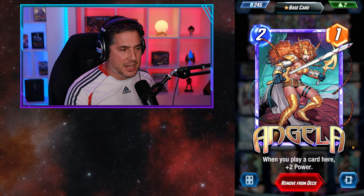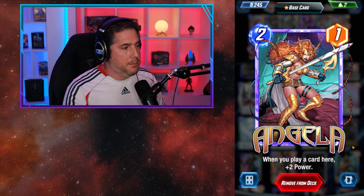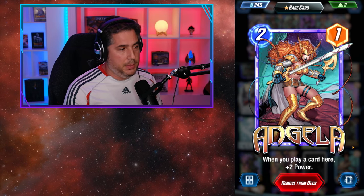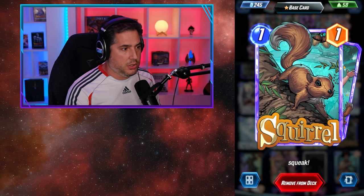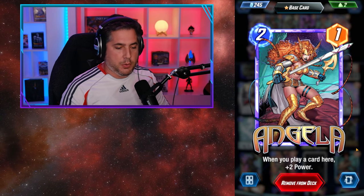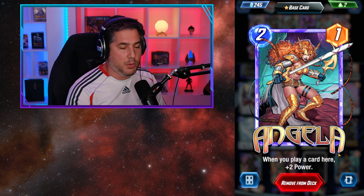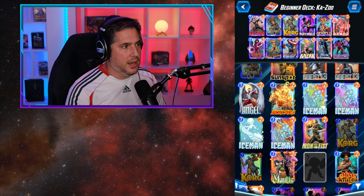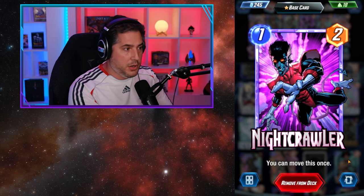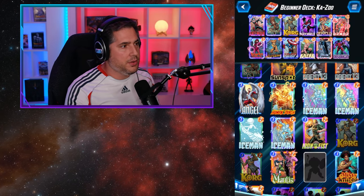Then you have Nightcrawler and Angela — I'm going to talk about these two together. Angela is one of the best two-drops in the game; she's a 2-1 that gains two additional power every time you play a card in her lane. There's some counter-synergy between Angela and Squirrel Girl because Squirrel Girl is going to occupy one of the lanes, giving you one less proc on Angela — so usually you'd play Squirrel Girl herself into Angela's lane to get the proc. Nightcrawler is also an excellent combo play: you play him on top of Angela to proc her plus two, then move him to another lane, freeing up space for another card to proc Angela again.